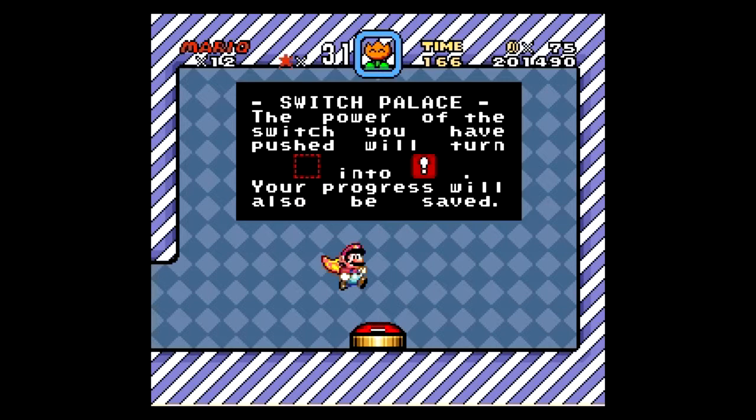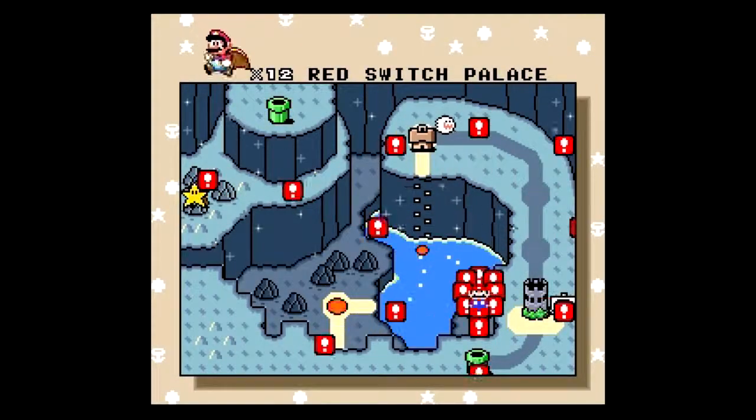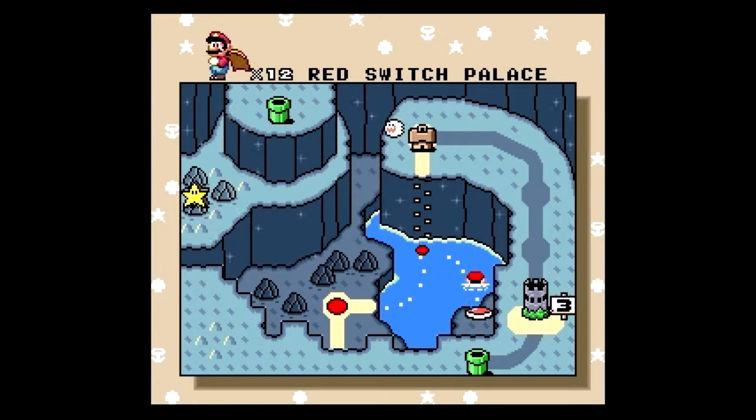We've brought the red blocks back to the world. So I'll see you next time when we go for the secret exit of Vanilla Dome 1, and we'll see where it leads us. See you then.